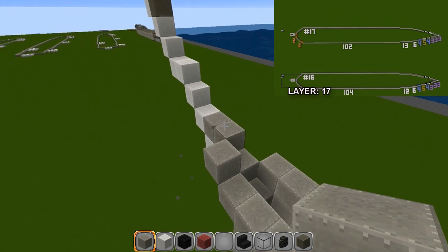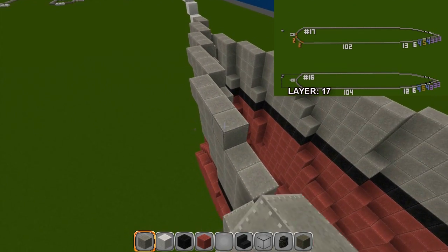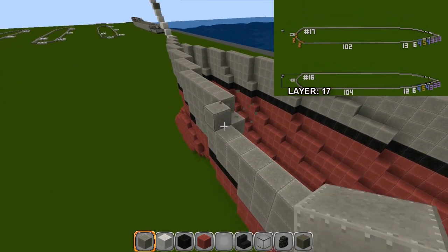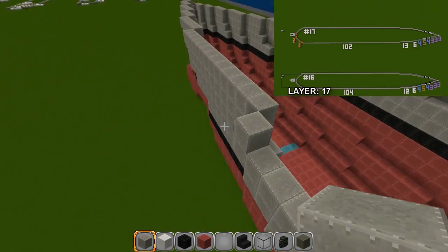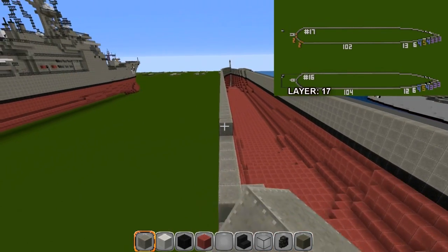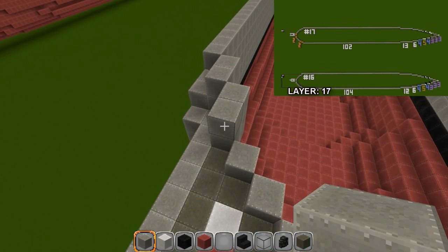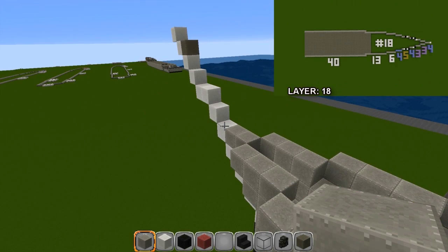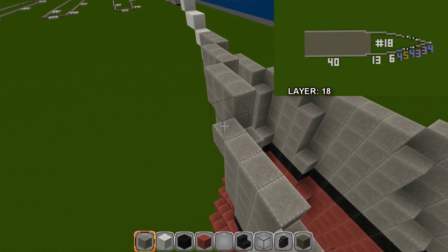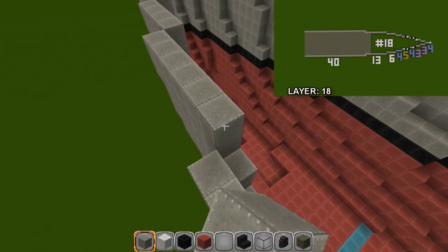Layer seventeen is the same as the one underneath, just out by one. Go two here — three, three, three, then four, then five, then four, then six, then thirteen. Should be 102 to the back — two short from the previous layer. Come in by those two and cover that up, then diagonal and cover these up. Layer eighteen: three blocks, up by three, up by three, then four, then five, then four, then six, then thirteen.